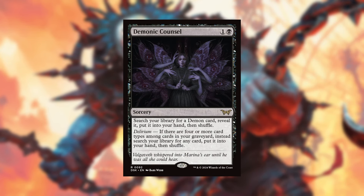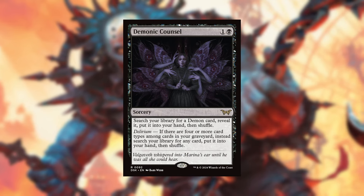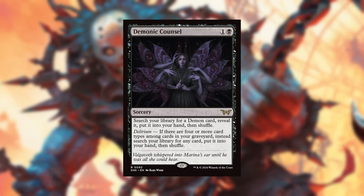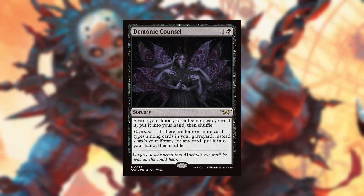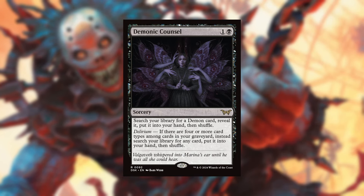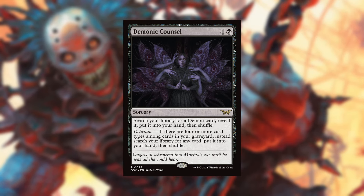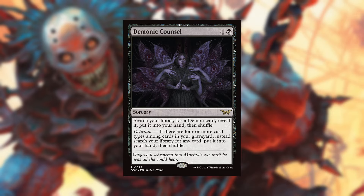Next up we have Demonic Council, which is an absolutely fantastic card. For one and a black as a sorcery it says search your library for a demon card, reveal it, put it into your hand, then shuffle. Fantastic include in any mono-black or Rakdos demon-type deck. It also gets better with Delirium: if you have Delirium you may search your library for any card, put it into your hand, then shuffle. So Demonic Council becomes a Demonic Tutor if you have Delirium. Self-mill and graveyard strategies will absolutely benefit from this card.